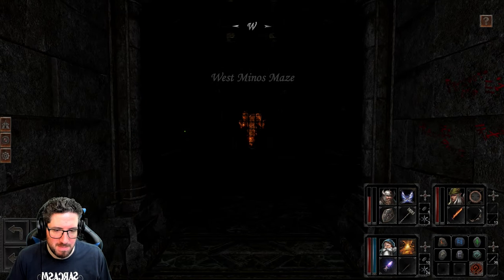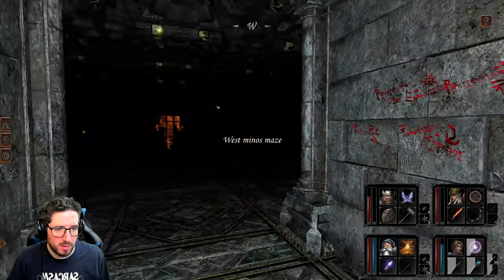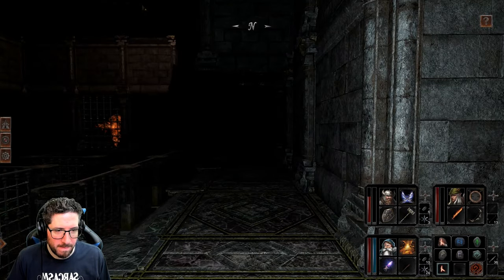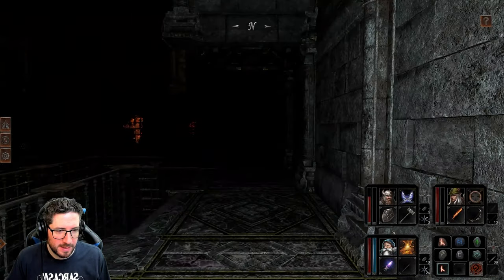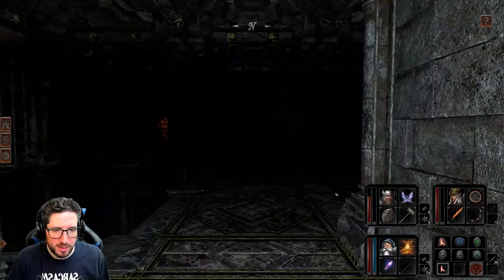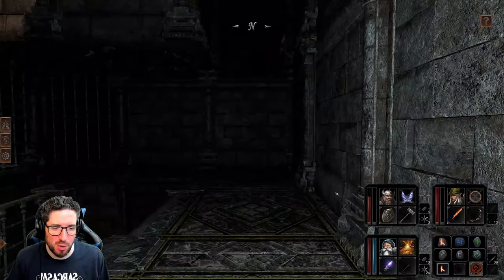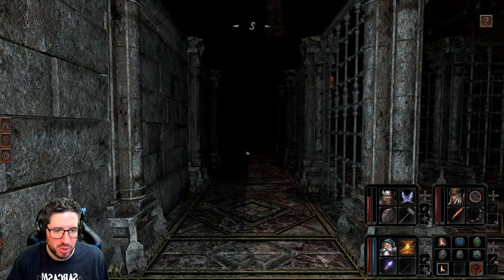West Minos Maze — our torch has gone out, that needs capitalization. Skittering. Who's this — who's this, who knows? That was a lot funnier in my head. So much funnier in my head — that describes probably a lot of my so-called jokes.